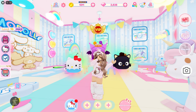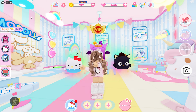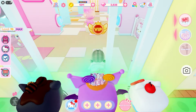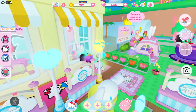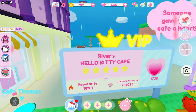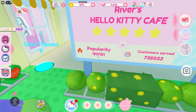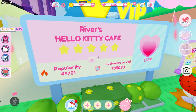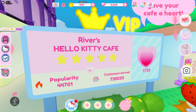First, what's going to help you a lot with that task is to have more popularity. The more popularity you have, the more customers will come to your cafe. You can check your popularity over here by your cafe — there is a sign where you can see how much popularity you have. You can get more popularity in many different ways.